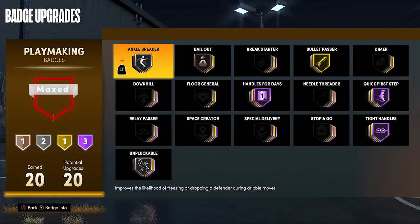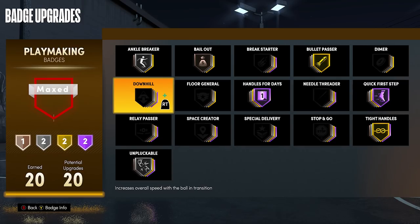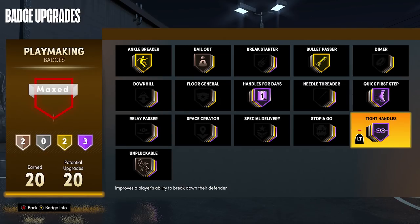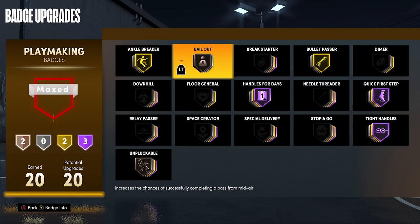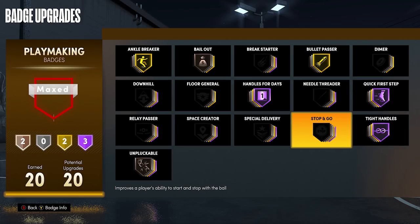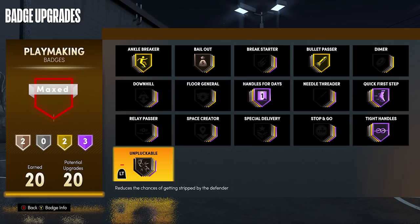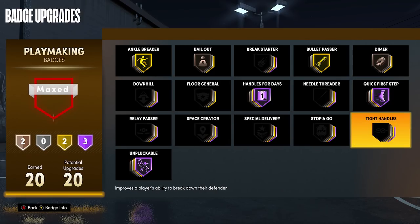Bullet Passer is almost a must — make sure it's maxed. What Bullet Passer does is throw passes faster, so people can't help, double-team you, and get back to the other man before the ball arrives. The other two great ankle breaker badges are Tight Handles and Ankle Breakers. Space Creators is not that good this year — Tight Handles is the glitch; it's so overpowered and gives you ankle breakers constantly. My recommended setup: Bronze Bailout, Gold Ankle Breaker, Hall of Fame Tight Handles, Hall of Fame Quick First Step, and Bullet Passer.